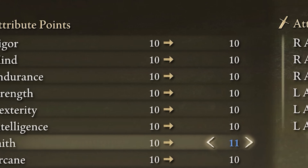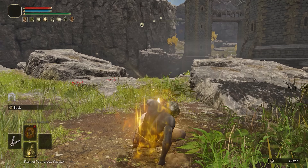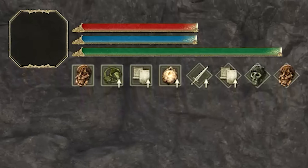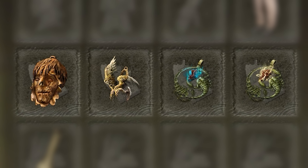Leveling Faith to 11 happens to not increase any resistances. And on top of that, resting with the Howl buff active does not remove it, but it does reset the Flask buff, and therefore the increased resistances. I also used the Scorpion Talisman over the Soreseals to avoid increasing resistances entirely.